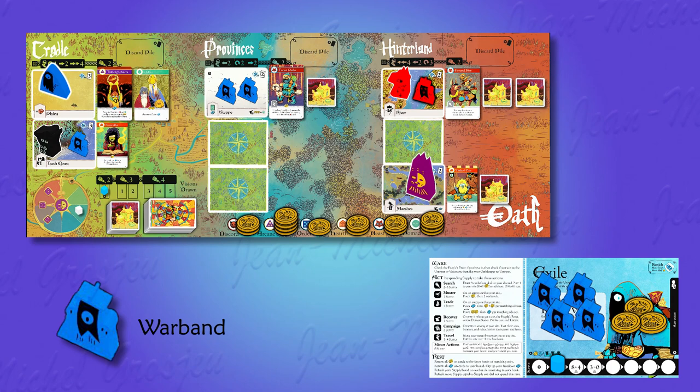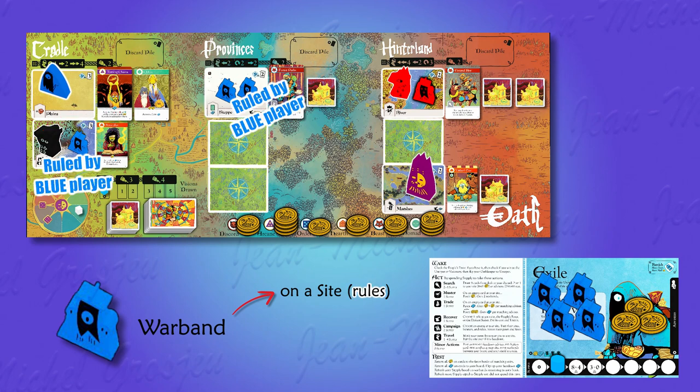Every player owns a reserve of 14 warbands, 24 for the purple color. At setup and after, some of these warbands will enter the game. A warband can only be in two different places. First, it can be on a site — like blue warbands on the lush coast or on the steppe. Warbands on a site control it by sheer strength; your personal pawn doesn't have to be there. When a player has a warband on a site, he rules that site. Even if grey player's pawn is on the site, blue rules it because he has a warband there. A warband is a group of dozens of warriors; a pawn is a single man. Blue player doesn't rule the plains because he has no warband there — his pawn alone is not enough.